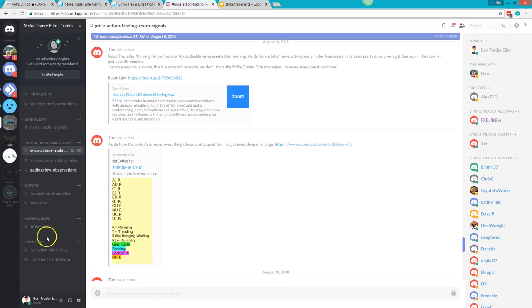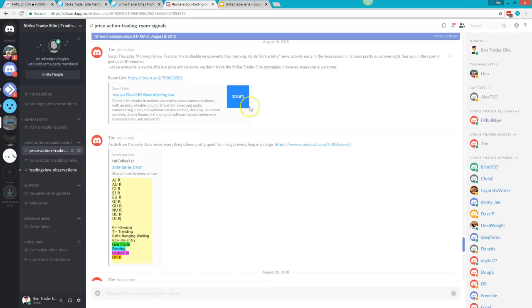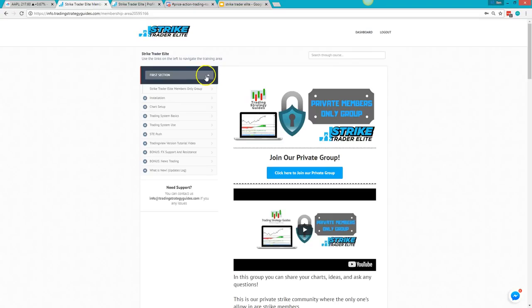There's also support channels and voice chat where traders can talk with each other live. This is our private, members-only group — everyone in here is a community member. You won't be able to get access unless you subscribe to Strike Trader Elite.